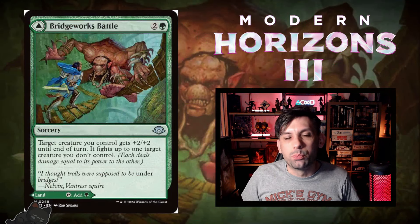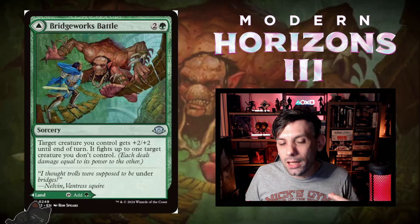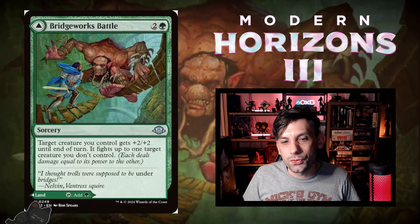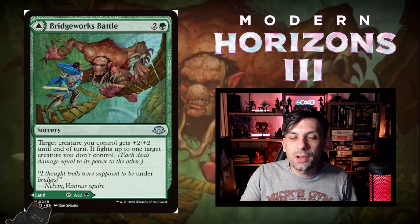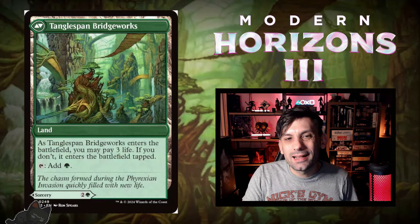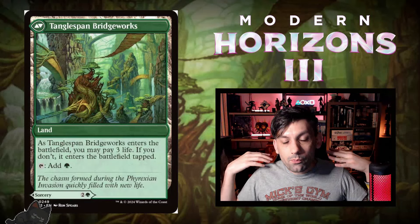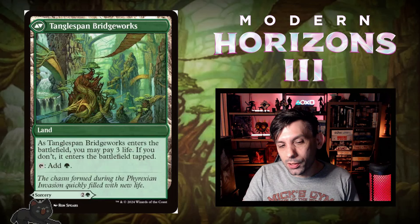The green one is Bridgeworks Battle. One green and two for a sorcery: target creature you control gets +2/+2 until end of turn and then fights up to one target creature you don't control. Nice removal with a buff stapled on — should be really good in green. If you need the land, the back side is Tanglespan Bridgeworks, which enters tapped unless you pay three life and taps for one green mana.